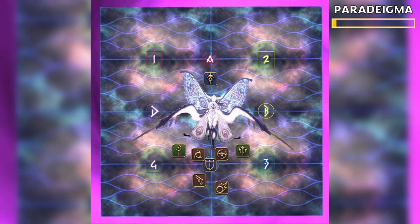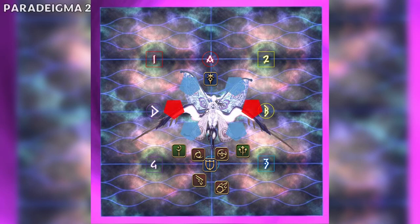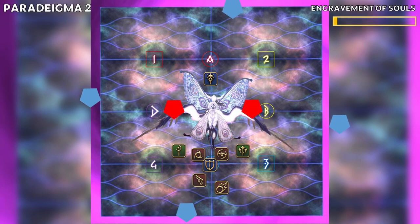Next, Athena will begin to cast Paradigma again, this time spawning four blue eggs and two red eggs. The blue eggs move to the sides, and the red eggs move to the north.